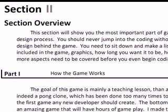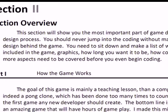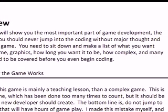This section will show you the most important part of game development: the design process. You should never jump into coding the game without any thought or design behind the process. You will need to sit down and make a few pages of notes in order to do the game appropriately.